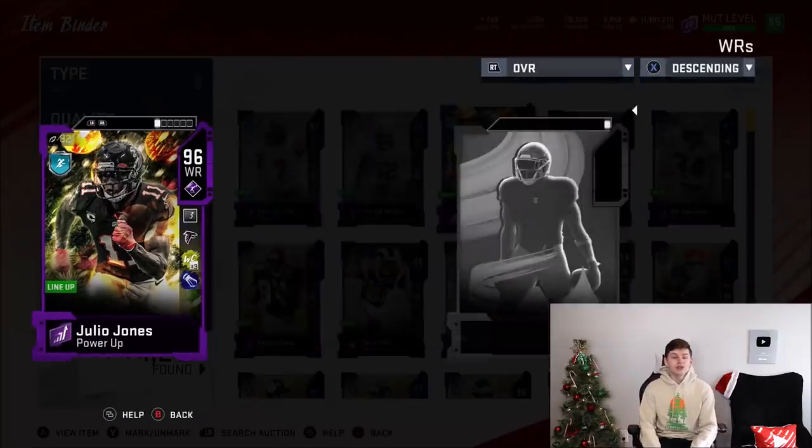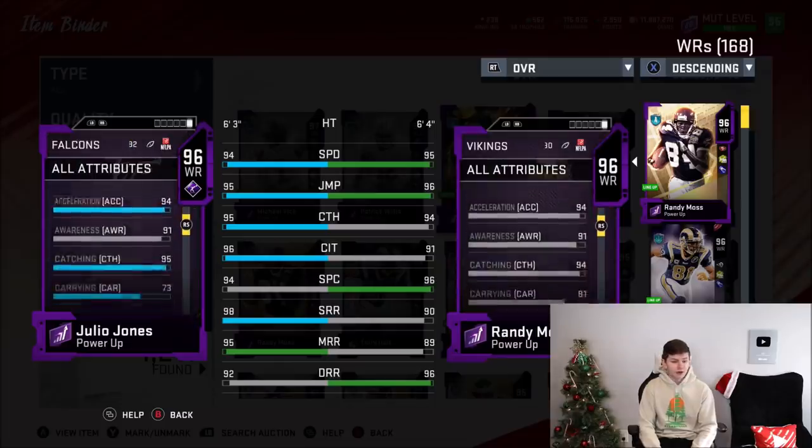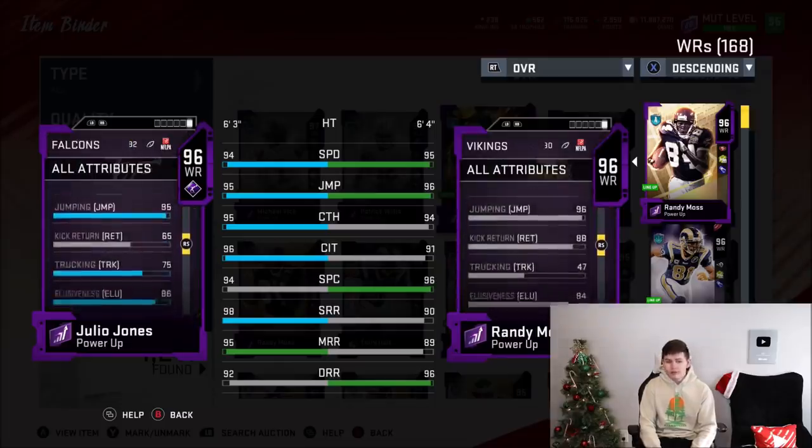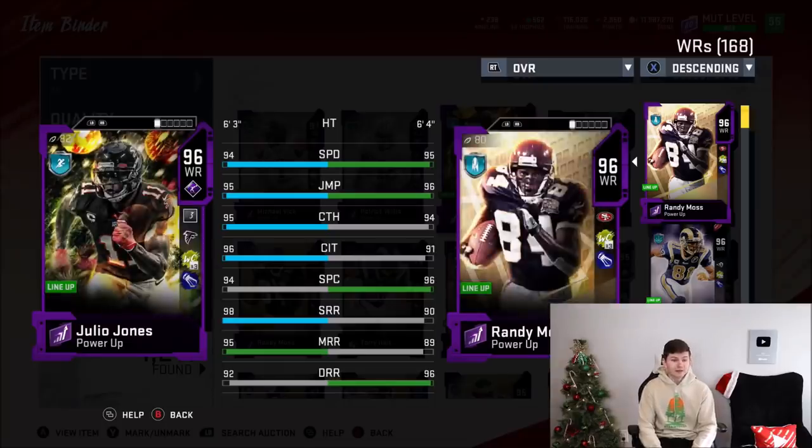And on to Julio Jones — take a look at his stats. He looks extremely good as well. I actually benched Jerry Rice because Julio was better than Jerry in basically everything. Julio Jones: 94 speed, 95 jumping, 95 catching, 96 catching in traffic, 94 spec catch, 98 short route running — that's crazy — 95 medium and 92 deep route running. The card is just incredible. His spin and juke are an 88 and an 80, so he definitely can juke a little bit.